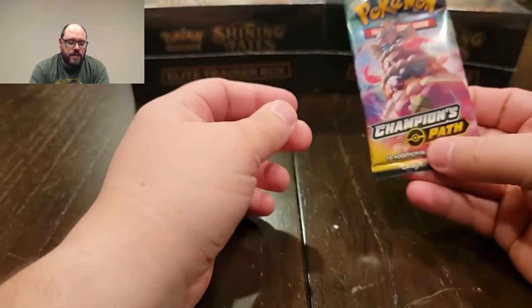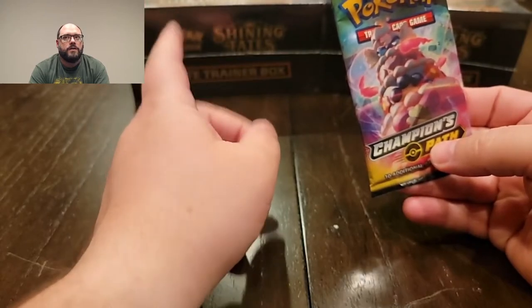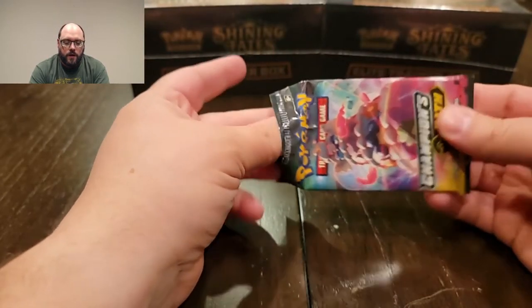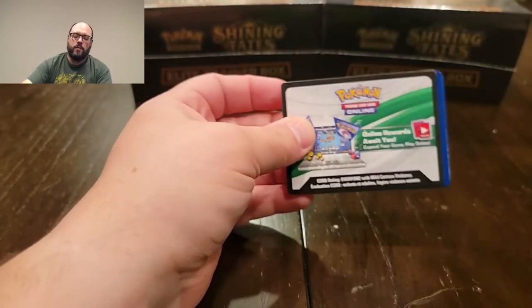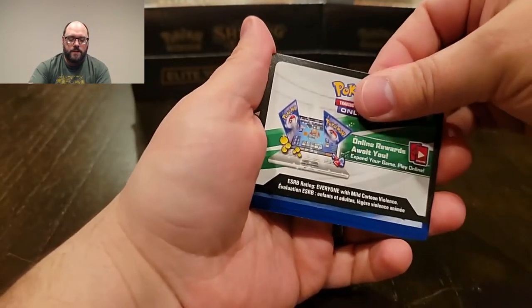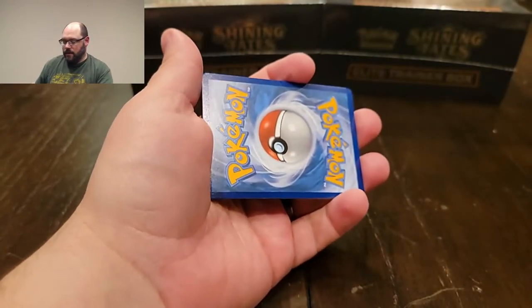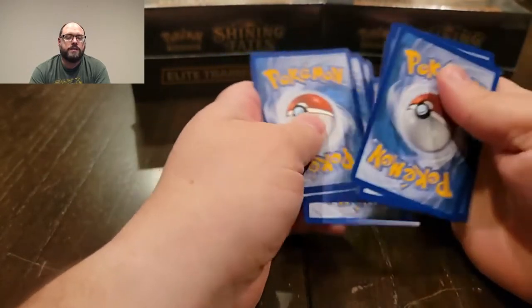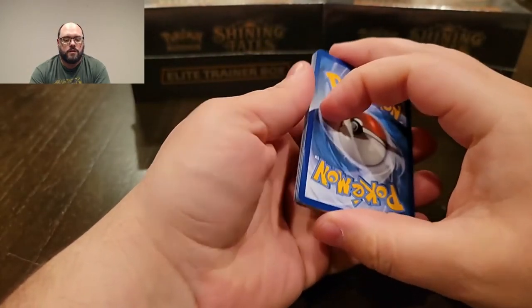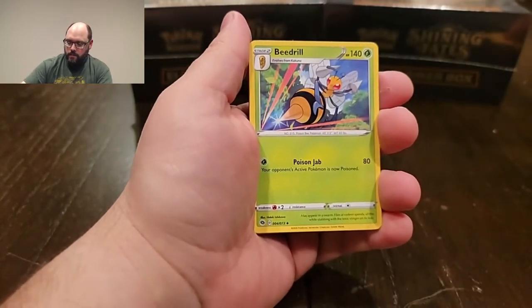These are the first Champion's Path packs I've actually opened. I have other Champion's Path stuff from my Target haul, so I'll be getting into it a bit more. This is the first time I've opened anything for Champion's Path, which I'm pretty excited about. Champion's Path is a really small set — by far the smallest Sword and Shield set. There are only 80 cards including the secrets.